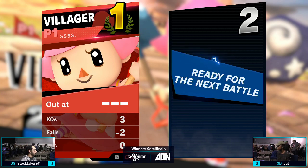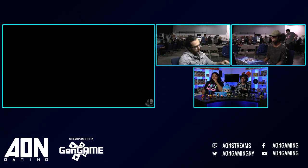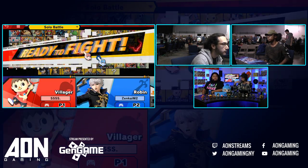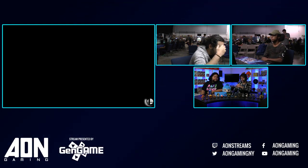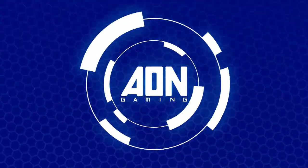Definitely don't see a counterpick. That was really close. But I think Stocktaker was able to develop some counter play there in the mid-game and was able to take that further into winning the game. So definitely going to stay Villager — he had to figure it out compared to the beginning of the game where Jewel had the lead.